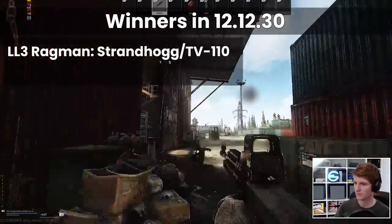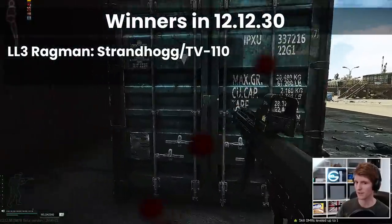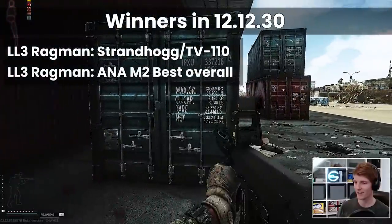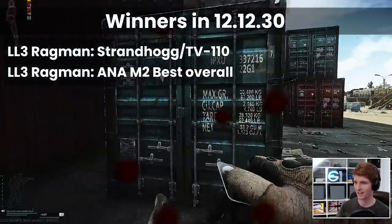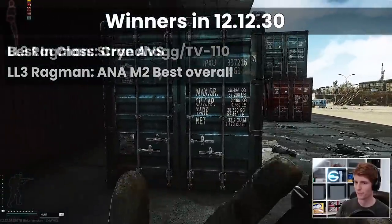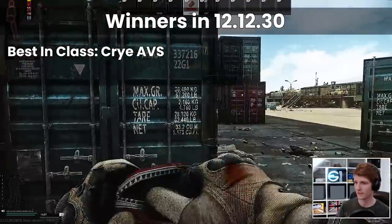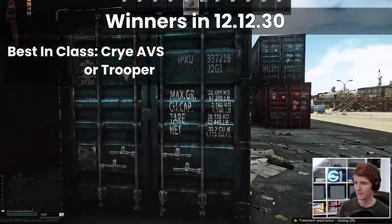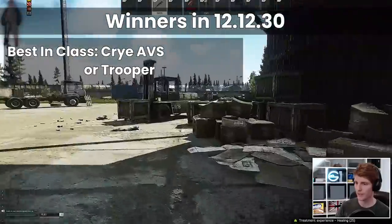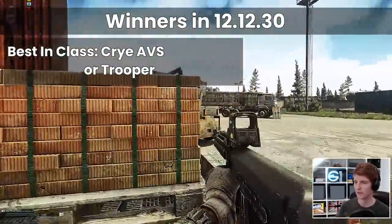At Ragman 3, the Strandhog is a decent upgrade as well as the TV110 barter if you don't mind thorax only protection, but the clear winner here for me is the ANA M2 with its insane barter price and the best stats of all the budget rigs. Finally, for the ultimate class 4 protection, the AVS is probably the best overall if you exclude price because of the stomach protection, but a Trooper from the flea is very easy, high durability and costs a little bit less. For the rounds that it protects you against it will protect you very well, but again be mindful of the lack of stomach protection.